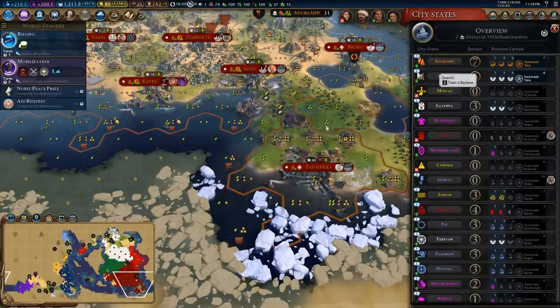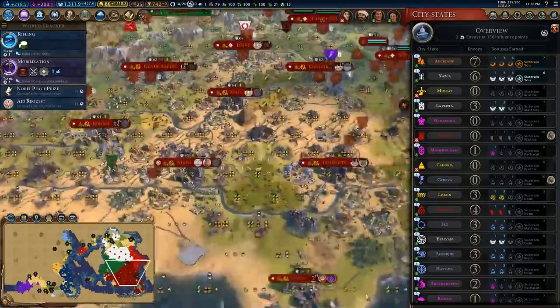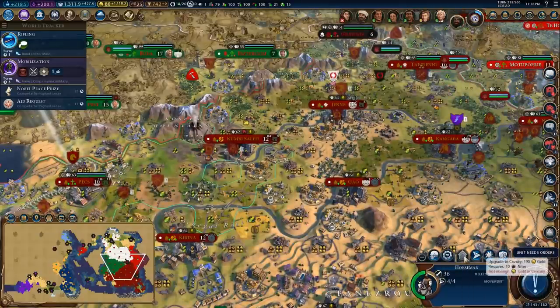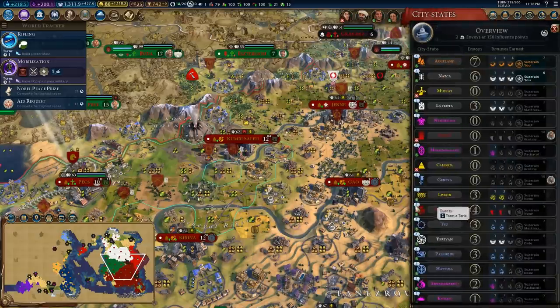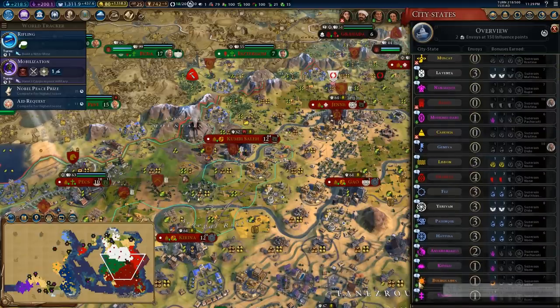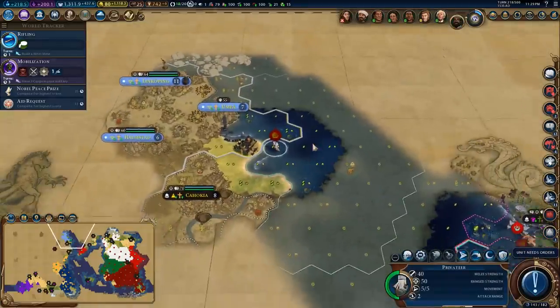Who can we make friends with? Options include: train a biplane, train a battleship, religious conversion, great scientist, train a tank, send a trade route, train cavalry. We can do the train a cavalry thing — I could have done that before the era score flipped but that's fine, I'll need a little more gold. We have some fairly difficult ones to pull off, so we might semi-ignore that for a while.